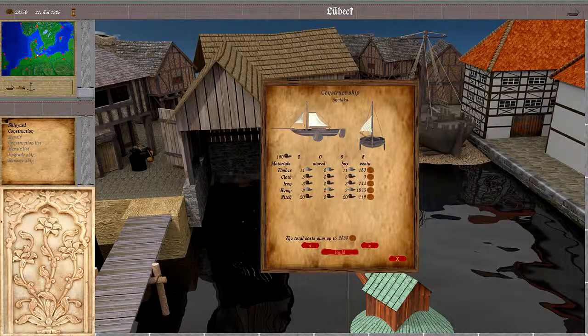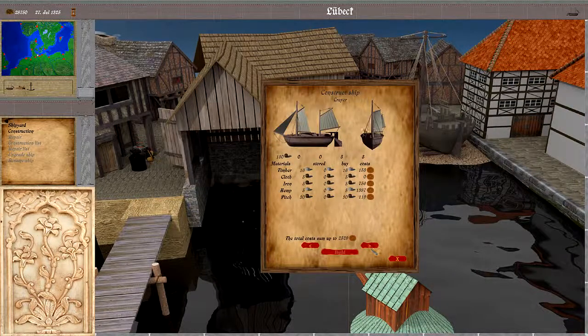First off we have construction, where we can construct a new ship. There are in total four different ship types that can be built. First off the sneaker, which is the smallest ship. Then we have the crier. Both these first two ships are river capable, so we can travel to cities that are not at sea but up on the river.